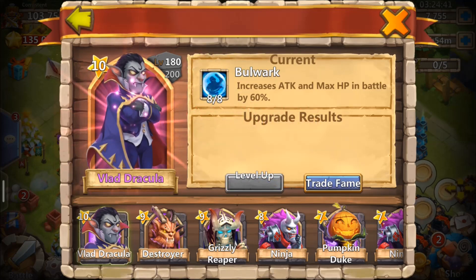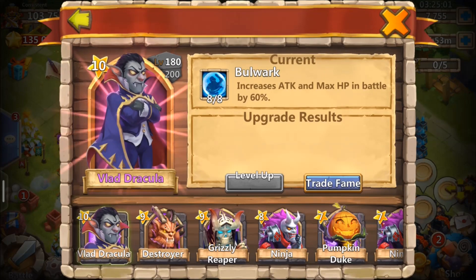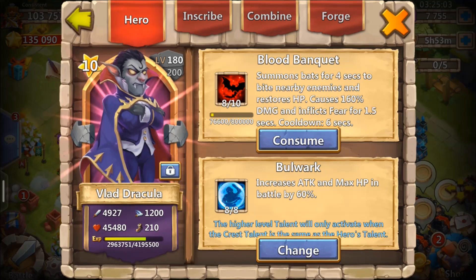Level A, baby! I just leveled up my freaking Vlad to a 8/8 Bulwark — that is dope. That is so sick. Increased attack and max HP in Battleblades, 60%? What?! Oh my stars. This dude's going to be hardcore smacking kids left and right. I'm taking him to a 10/10.